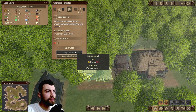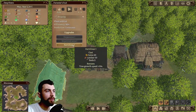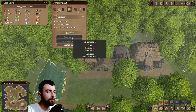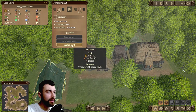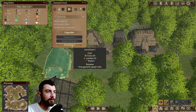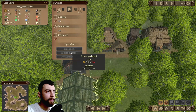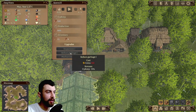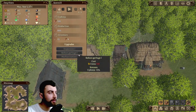Gatherer's shelter has expansion one and large baskets one — production plus 25%. Forester's hut has expansion too. Basically, besides worker slot upgrades, you have production upgrades, and some have unique upgrades like tree growth speed. The sawmill has production plus 20% and upkeep minus 15%, which seems unique to this building.